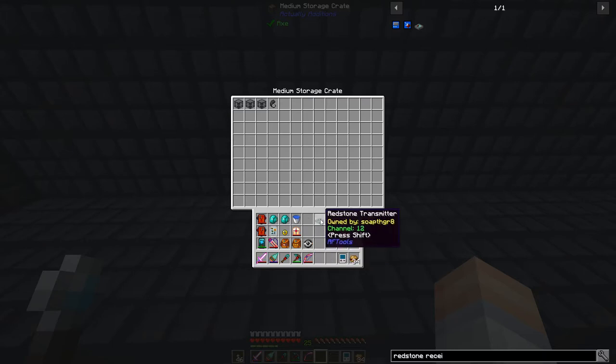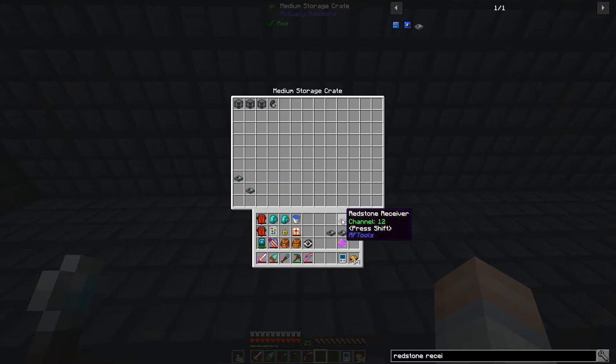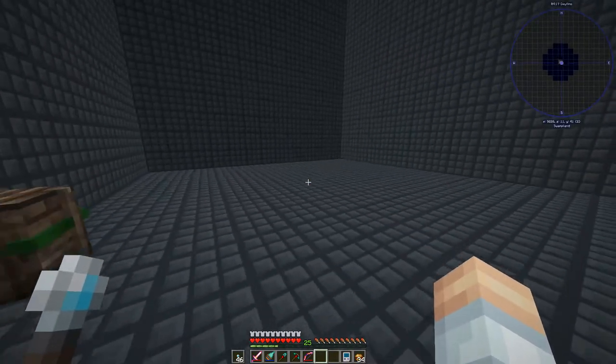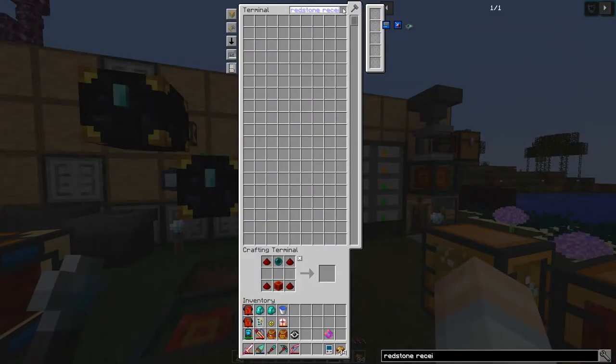So we're going to have a machine for mob spawners right here. I'll set that out, and then put all the things I need in here. That's going to be channel 12 for the transmitter, and there's the receiver for 11. Transmitter on the top, receiver on the bottom. Then we'll leave the compact machine for now and build a couple more machines - it's really just a lot of getting the pieces and parts together.